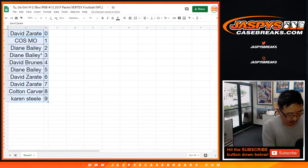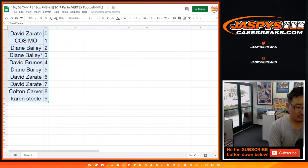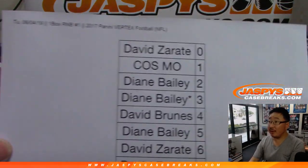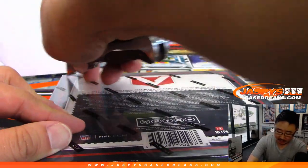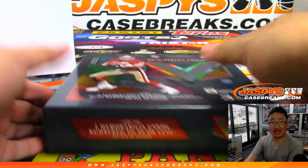Let's close up the trade window. Let's print and rip. TWC trade window closed. All right, Bob, thank you very much. So here is the official printout. Thanks for hanging with me on a Tuesday, ladies and gentlemen. Appreciate it. We've got a little bit more football in the store, so check it out. We've got some leather and lumber baseball in the store that we want to get into tonight as well. jaspyscasebreaks.com — more of this.